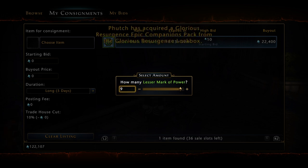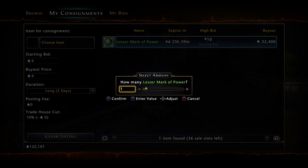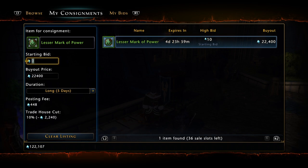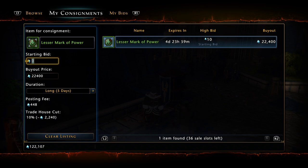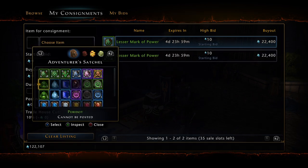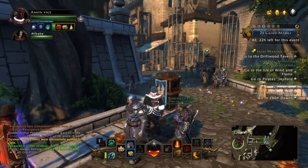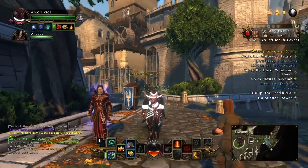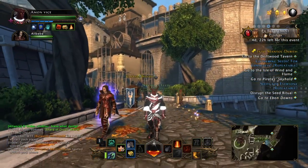I recommend to all of you: head over to the dread ring and farm these dungeons. I cannot stress enough how amazing it is to get drops from there, especially on weekends, because you have the chance to get double drops — and who doesn't like double drops? I'm just going to put two in the auction house.